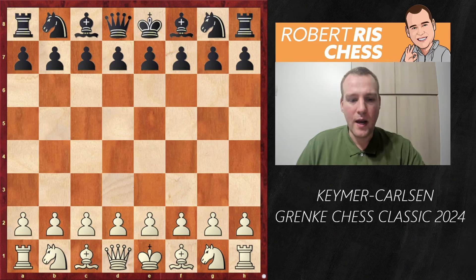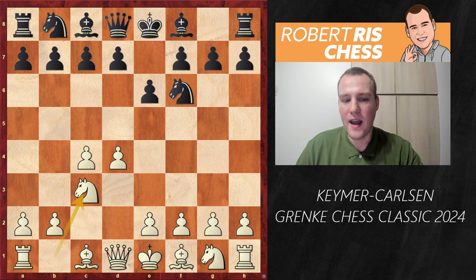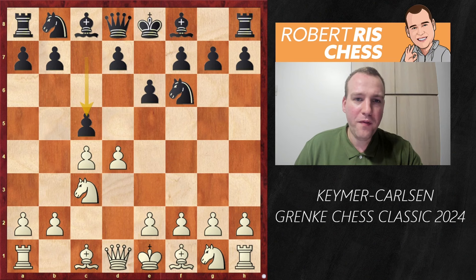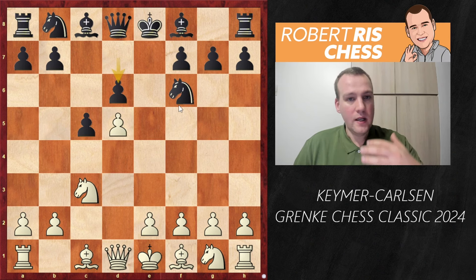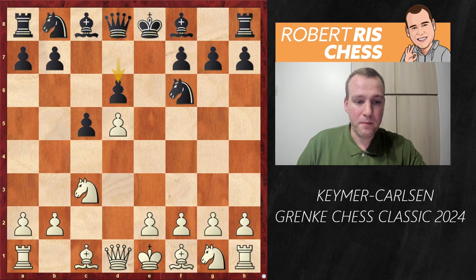Vincent starts the game with 1.d4 and after Nf6, c4, e6, Nc3 — nowadays at the top level you see players opting for solid systems like Bb4, the Nimzo-Indian, or d5 for the Queen's Gambit Declined. But Magnus drops a nice little surprise by going for c5, inviting White into Benoni-type structures, which is accepted by Keimer. He advances the pawn to d5, Black captures, exd5, White recaptures — cxd5. And here we have the Benoni structure.